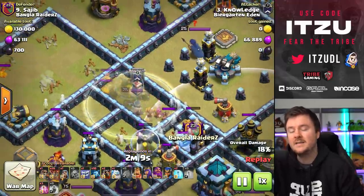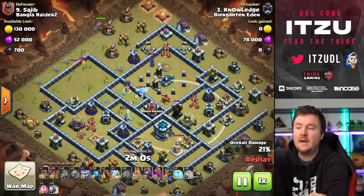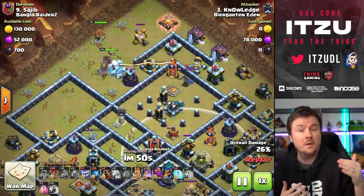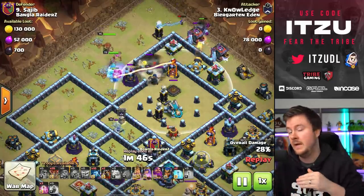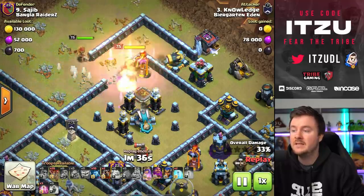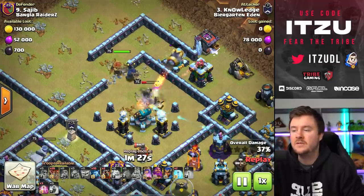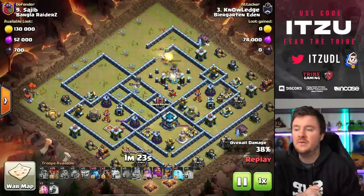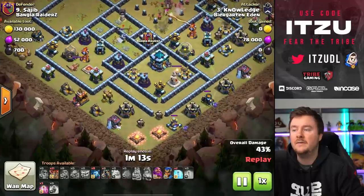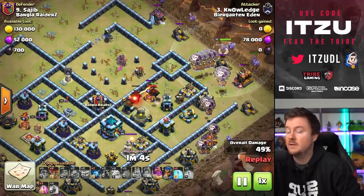He's getting insane value — not only taking care of the eagle and more buildings in the core, but also creating awesome pathing for his LaLo later on, and taking out the hound. He's taking care of the sweeper too, which will be important for the loons. Now he puts his heroes into this single inferno tower compartment — it's quite large, containing the scatter, another sweeper, and the royal champion, so lots of value. The king ability takes care of the enemy royal champion easily, the queen is following, and the scatter should go down with the queen ability. Nearly 50% of the base is already gone — so insane.